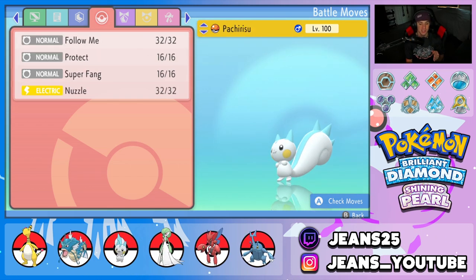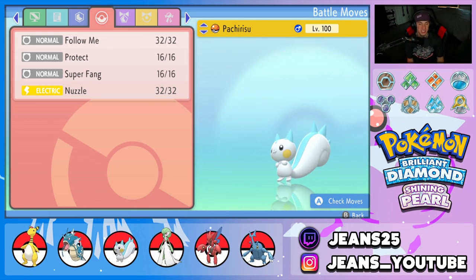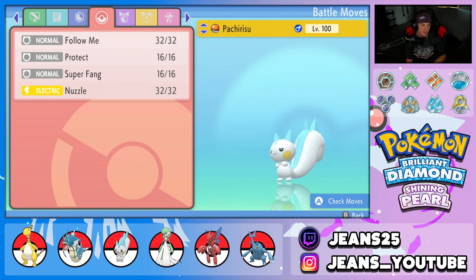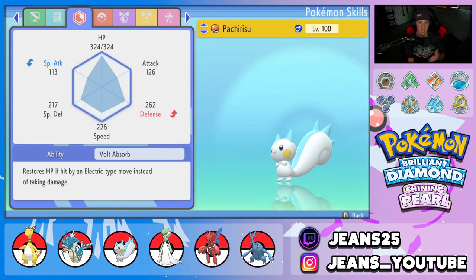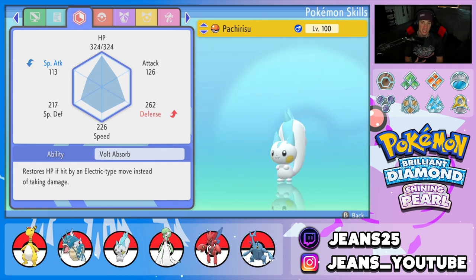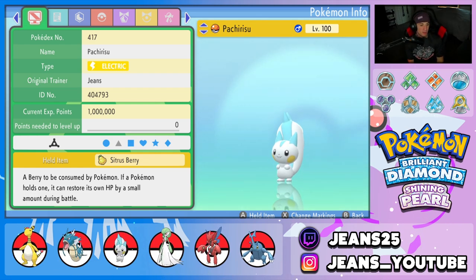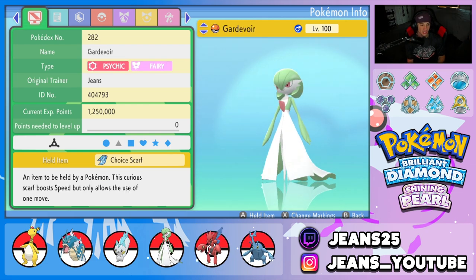Second Pokemon on the squad is Pachirisu with Follow Me, Protect, Super Fang, and Nuzzle. This thing is here just for control and support — Follow Me to protect the allied Pokemon, Super Fang to do half damage, and Nuzzle to paralyze and control. Its ability is Volt Absorb, which works perfectly with Ampharos since we can Discharge, deal damage to both opposing Pokemon, and heal Pachirisu at the same time. It's also holding a Sitrus Berry to stay alive as long as possible.